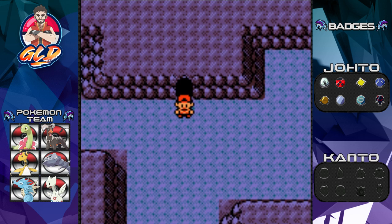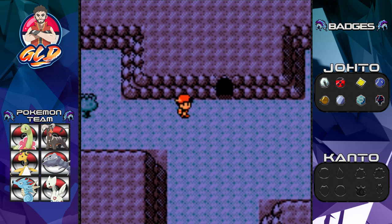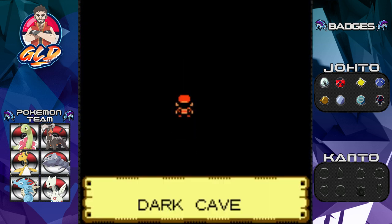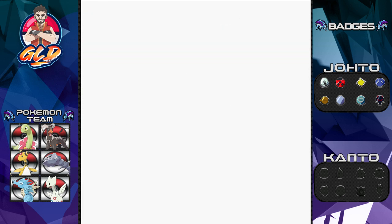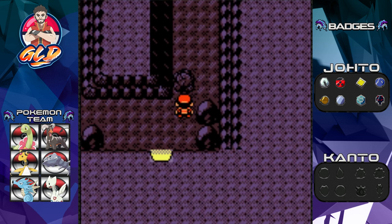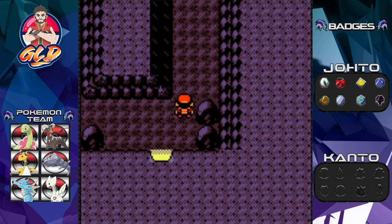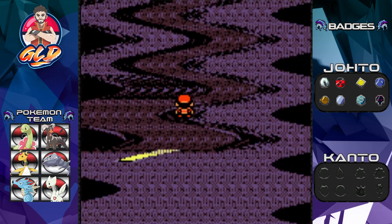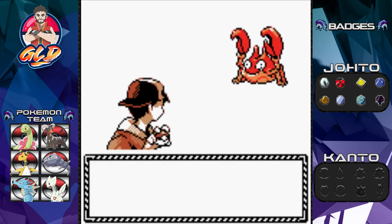We came out into Route 46. If you remember from our last episode, we went through this whole area — there are a couple of trees and a few trainers. You should be more than capable of handling them by the time you have the fourth badge.